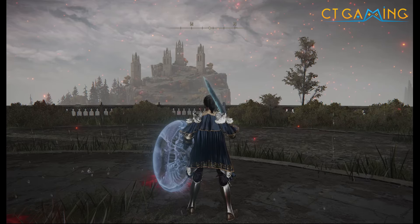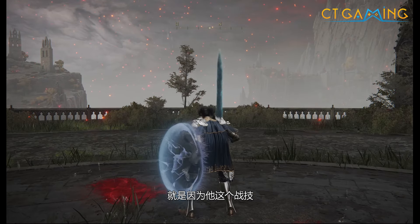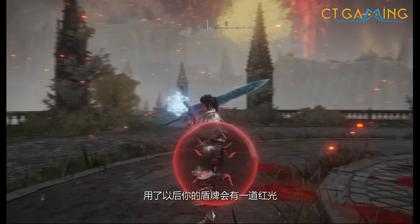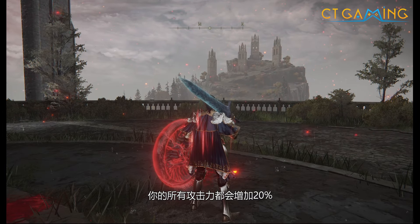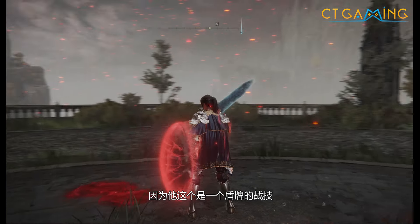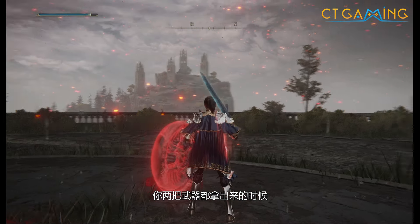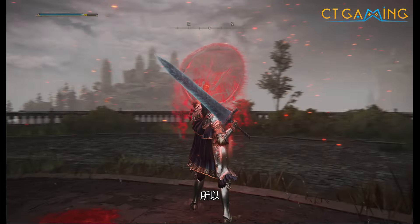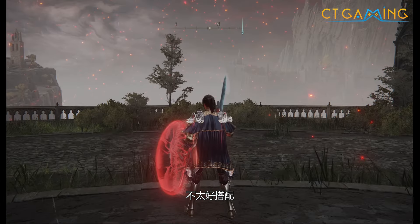第二个重要的武器就是水母盾，它需要力气20跟灵巧14才可以用。我们拿这个盾牌主要的原因是因为它的战技奉鸣愤怒——用了以后你的盾牌会有一道红光，这个时候你的所有攻击力都会增加20%。因为它是盾牌的战技，你两把武器都拿出来的时候是强制用盾牌的战技，所以这个盾牌跟其他武器的战技不太好搭配。